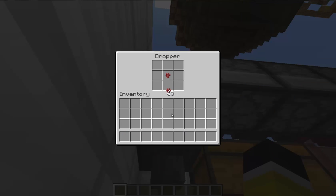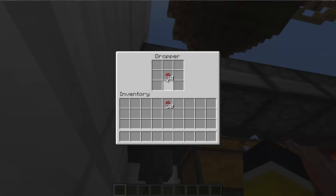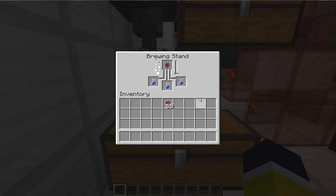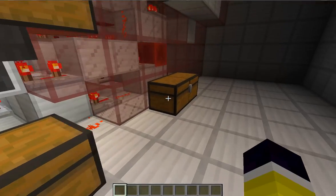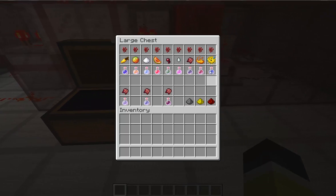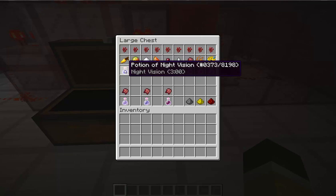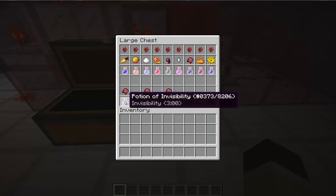You can put your items in here — it doesn't matter how much, though I don't recommend overdoing it. Press the button and it will start brewing. You have the first ingredient, second ingredient, and you get a night vision potion. If you have the third ingredient, you get a potion of invisibility.